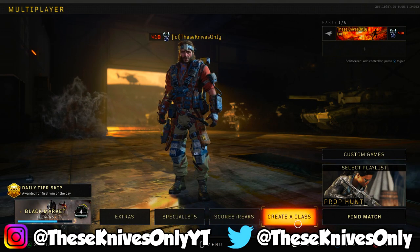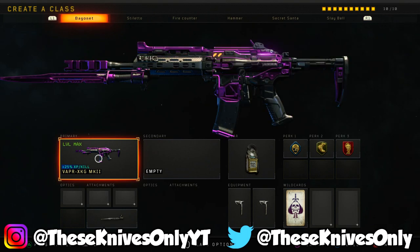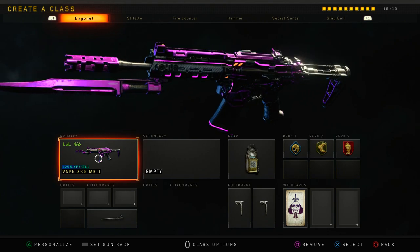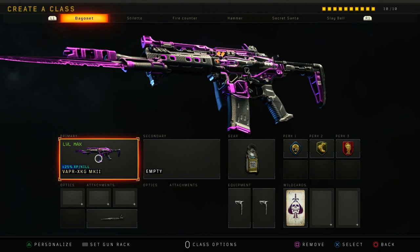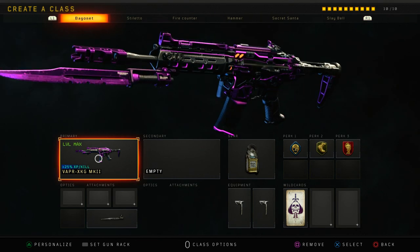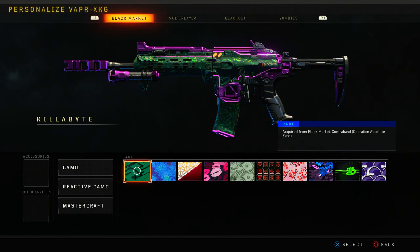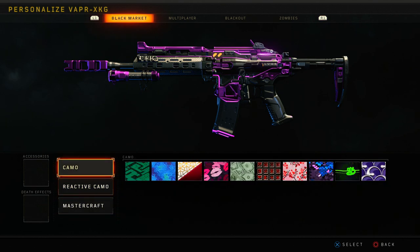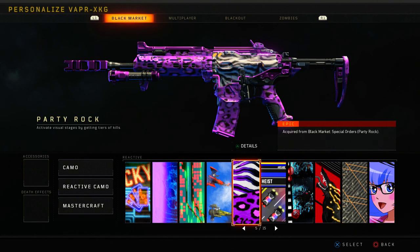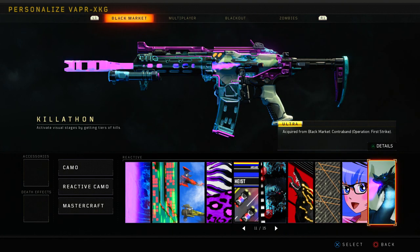Welcome back to another video on the channel. Hope you guys are all having a great Saturday. In today's video we're going to be using the brand new MK2 Bayonet in Black Ops 4, better known as the MK2 Vapor. I don't really use the Vapor for how it's supposed to be used — I don't shoot it, so to me it's the MK2 Bayonet. This weapon actually grants you a 25% bonus in XP per kill, which is pretty dope. It also looks really good meshed with reactive camos like Party Rockets. Plasma Drive does too — the purple just looks really good with it.